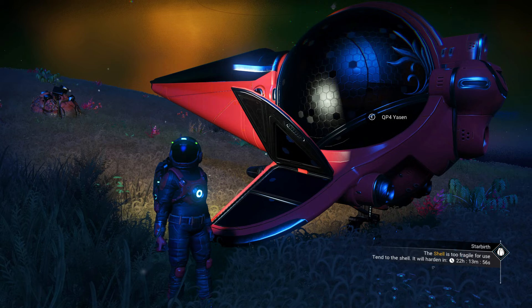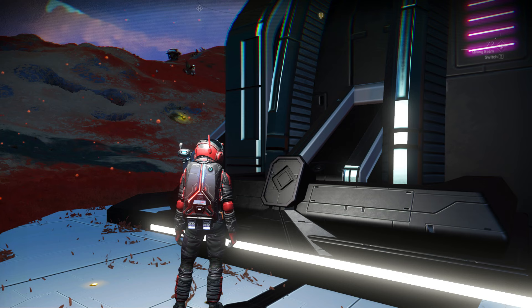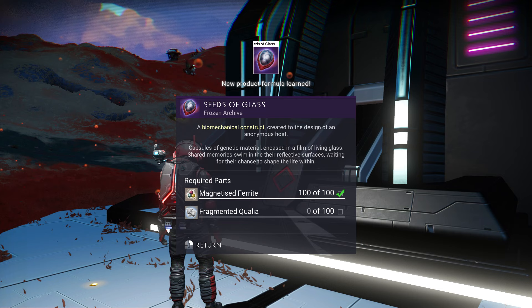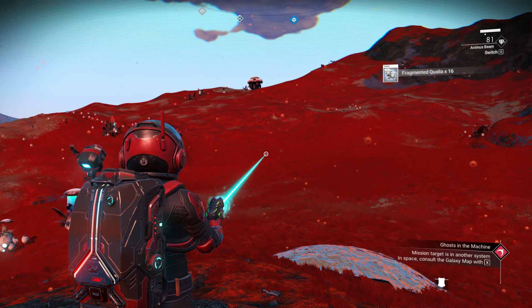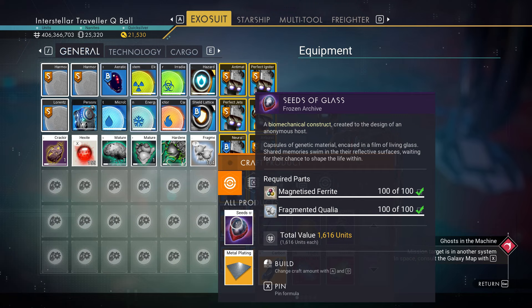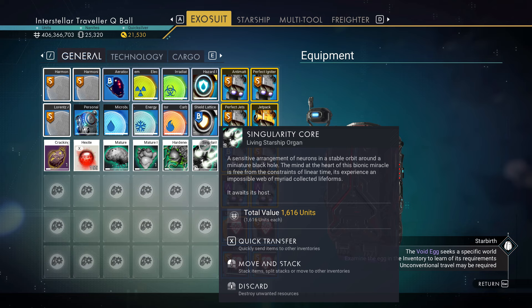For part four you'll get another blueprint — this time for the animus beam, which some say is a powerful and fast mining tool. Install it in your multi-tool and use it to shoot anomaly fauna to collect fragmented Korvax, which are all around you. After collecting enough, craft the part, deliver it, and receive the growing singularity.